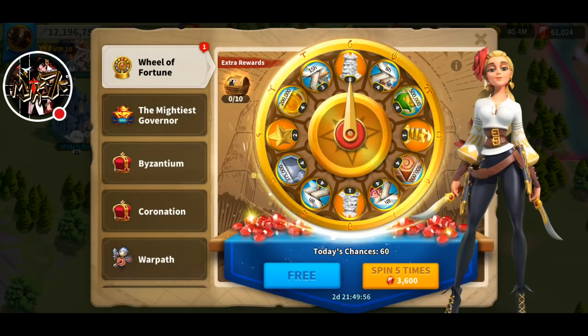Before it was 4,500 for 5 times spin but now they lowered the cost to 3,600. Even though they changed the 10 to 8, the 1 is still there and now they included one golden statue as well, so more chance for you to get a legendary statue for Richard.